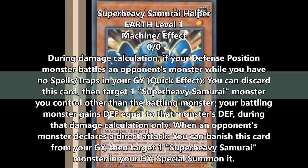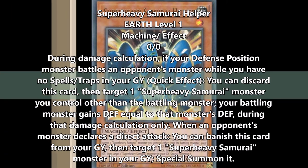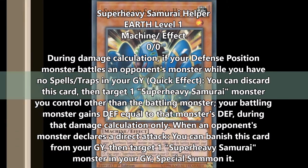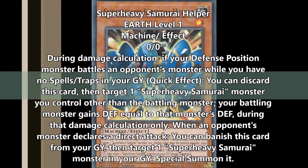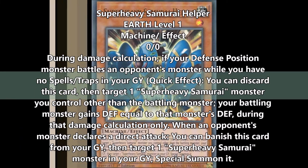Helper does have a graveyard effect. When an opponent's monster declares a direct attack, you can banish this card from your graveyard, target a Super Heavy Samurai monster in your graveyard, and then special summon it. There's no level restriction for the monster that you summon. It can only happen when your opponent declares a direct attack, but it might just save you from a game.